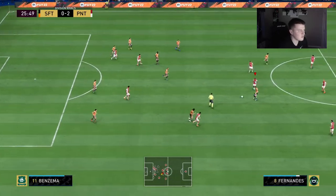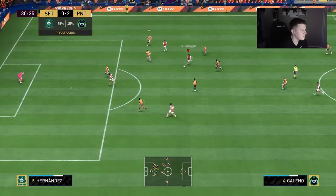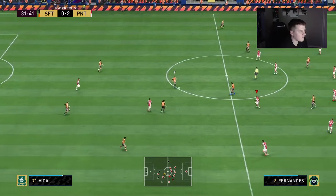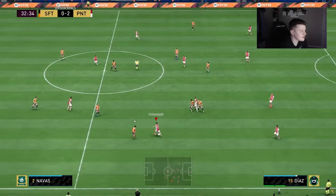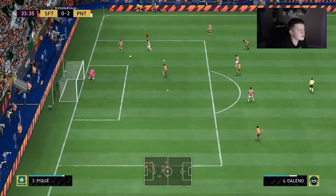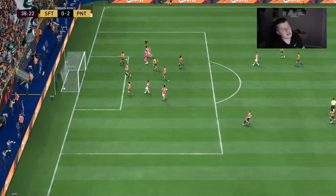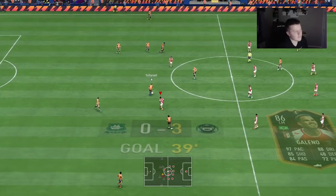Unfortunate loss of possession but it's all good — we're up 2-0. Galeno has a shot with his weaker foot and unfortunately it goes over the bar. I wasn't expecting much but since we're reviewing the player I wanted to give it a go from far out to test his long shots — he does have the Long Shot Taker trait so I just wanted to see. Galeno makes that run and he'll get there because of how pacey he is. Ball roll and a beautiful finish — pretty straightforward: good control, round the keeper, and a great goal.